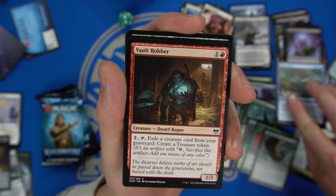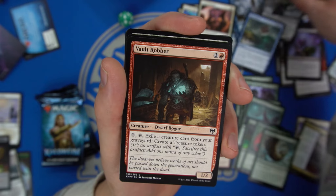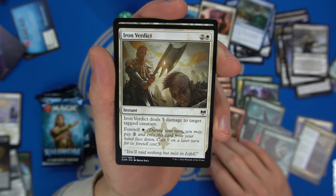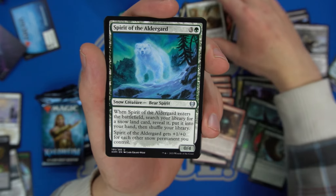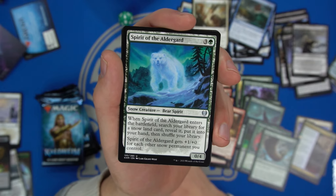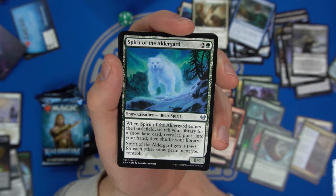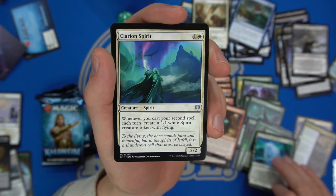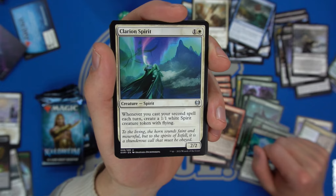Vault Robber — exile a creature card from your graveyard to create a Treasure token, a Dwarf Rogue. Iron Verdict deals five damage to a tapped creature at instant speed — pretty good since if they attack in you can kill it. Spirit of the Aldergard enters the battlefield searching your library for a snow land, then gets plus one plus zero for each snow permanent you control.